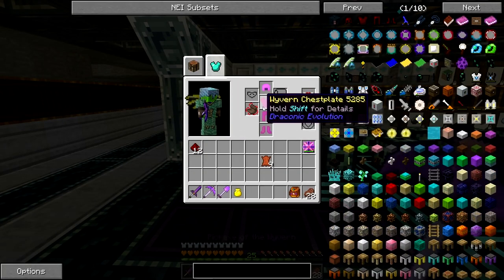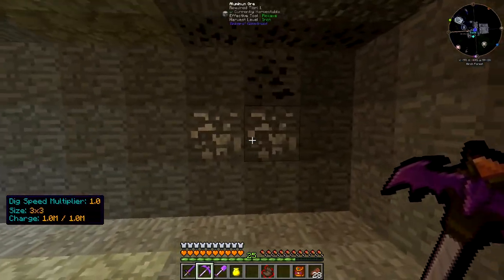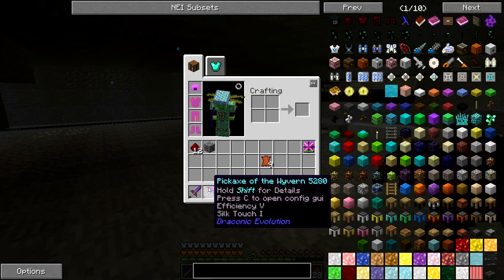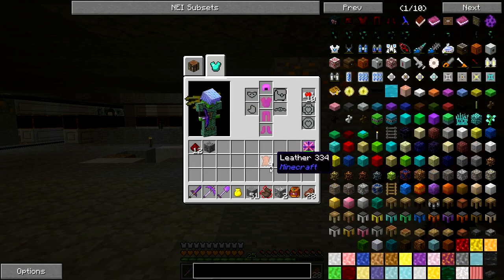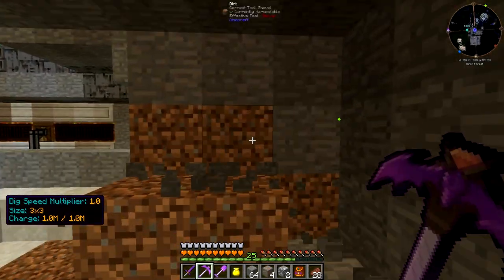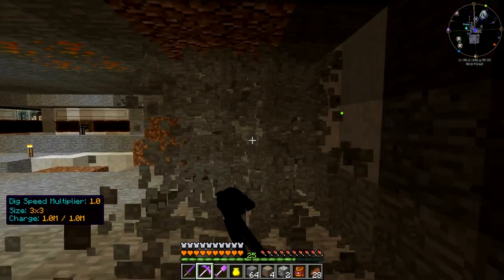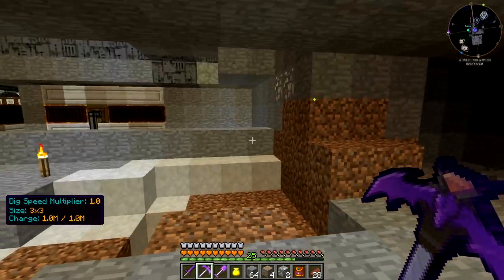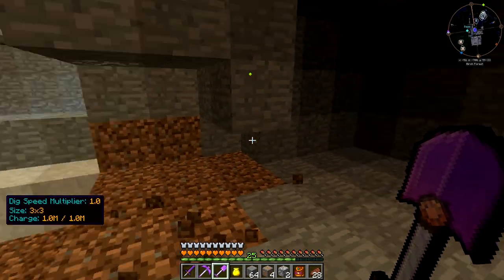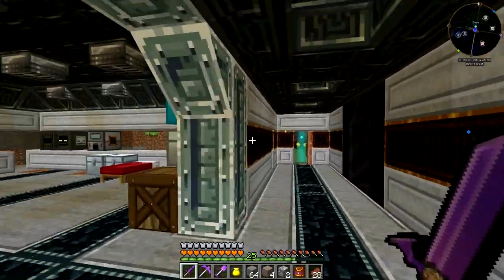Let's just check how fast we mine without it — it's pretty good, I have Haste 5 on the pickaxe. Now let's put this thing on. Oh my god, this is super — this thing is a beast! This is really cool, oh my god I love it!